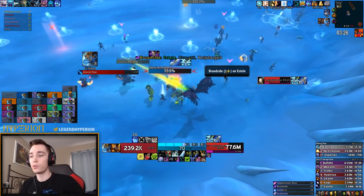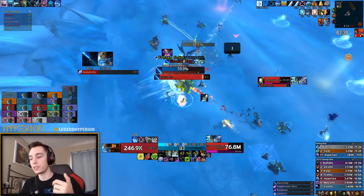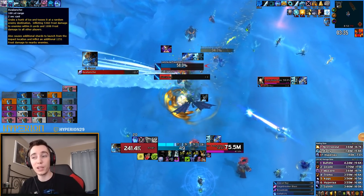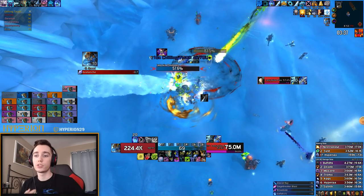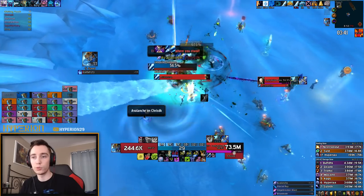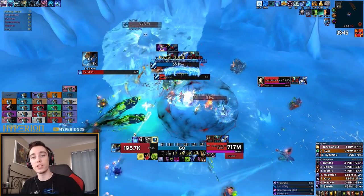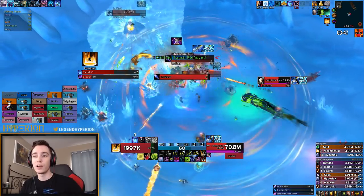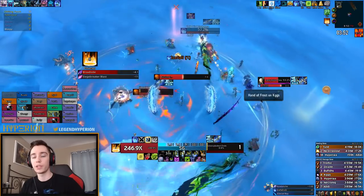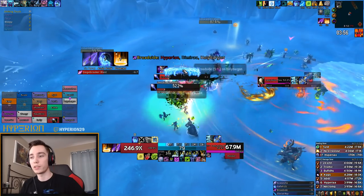In phase 2, whenever someone drops an Avalanche there will be little ice flows coming out from it, and if you get hit by those you end up rooted. You can AMS or use Wraith Walk to break the root — and Wraith Walk works on all of her other roots as well. In phase 1, random people get rooted, and in phase 2 as well, people just randomly get rooted from her casts. If that happens, just Wraith Walk to break the root.